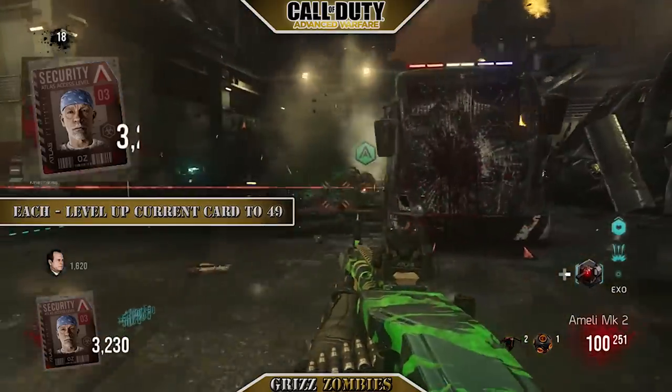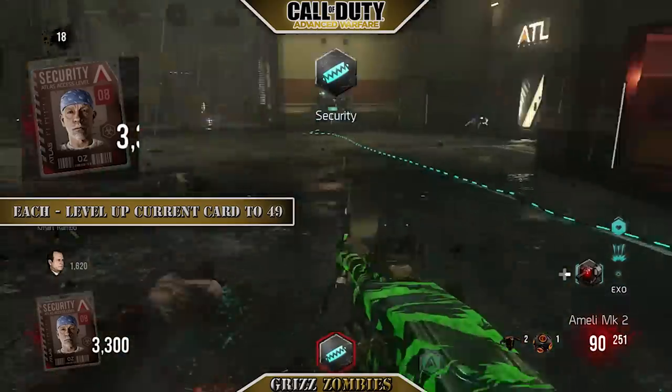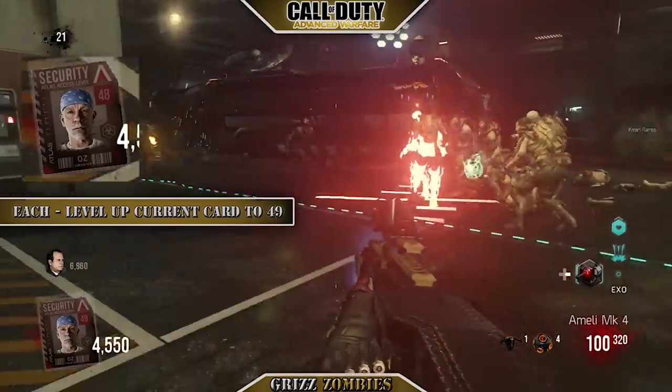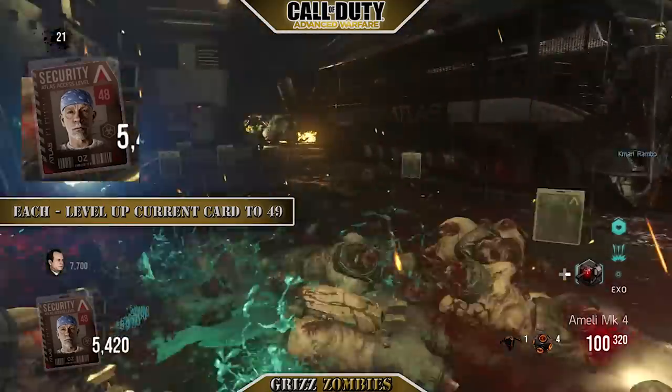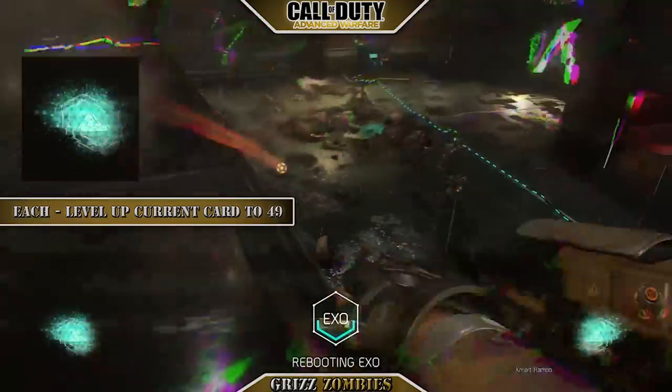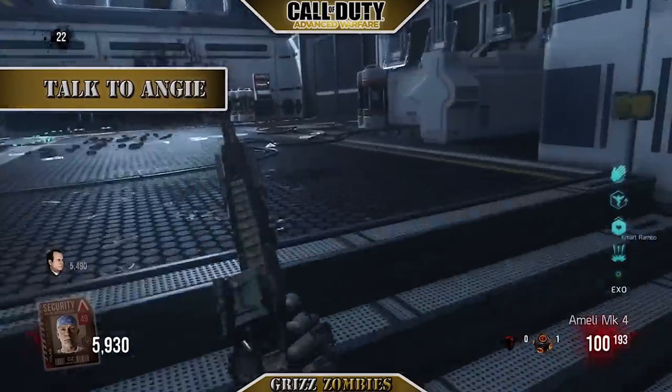Right here you have to level your card up to 49 by killing zombies. Those cards float up after you kill zombies — not every zombie drops a card, so this can take some time. I actually got to 49 first and then had to wait for my second player to get to level 49 on his card. Once you both have 49, you take your cards to Angie.